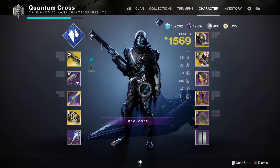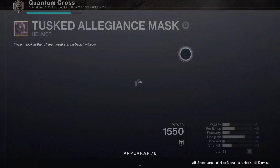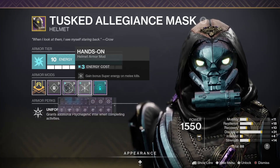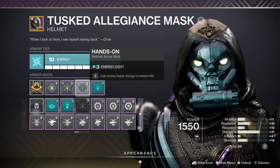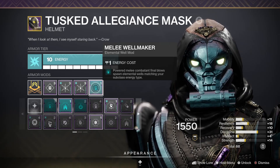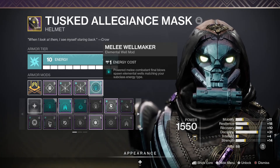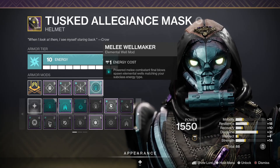We are going to start with the mods on your armor pieces. Starting with your helmet, I recommend running an Arc Elemental Affinity with double Hands-On, since you're going to be throwing out your Ice Shurikens quite frequently, getting you lots of super energy. And then Melee Wellmaker, so that all of those Shurikens you're throwing out and getting kills with will give you a Stasis Well, which then in turn will give you more grenade, melee, and dodge energy.